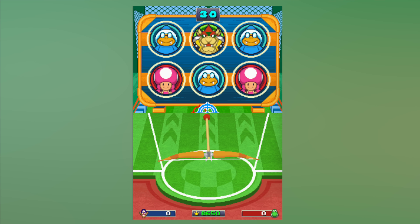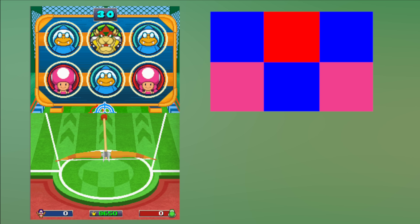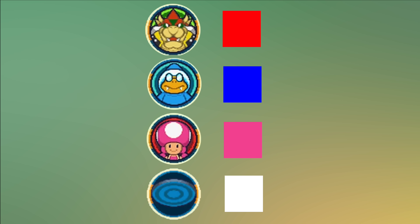To visualize what the bot is seeing I added a little color grid. There are 6 areas and the colors indicate the detected target. Red stands for Bowser, blue for Kamek, pink for Toadette, and white for no detection.